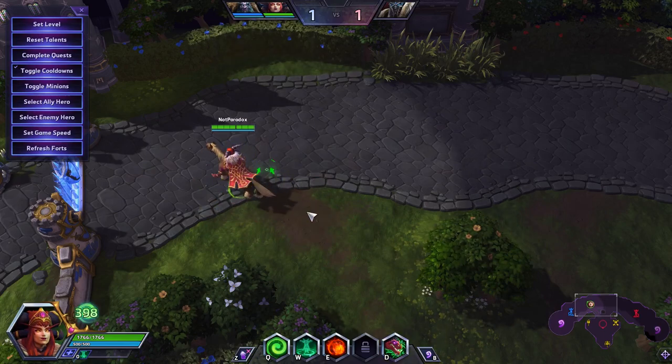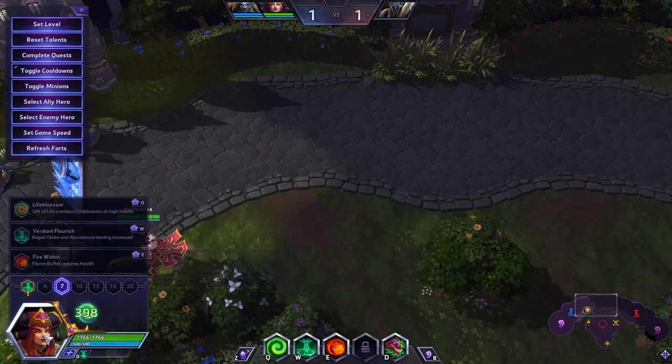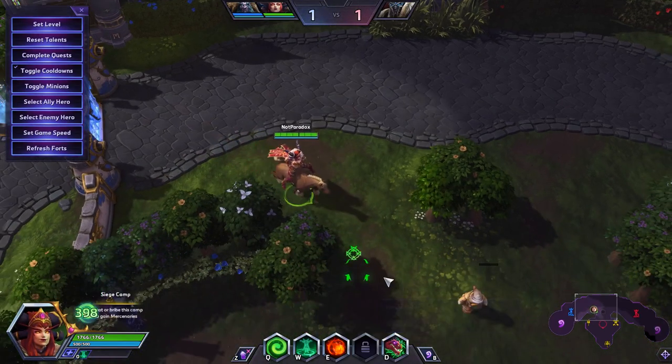Early pokes and trades not so much, because a lot of her value comes from her level 7 talent, Lifeblossom, where she can heal for free. Until she gets that, her healing is iffy.